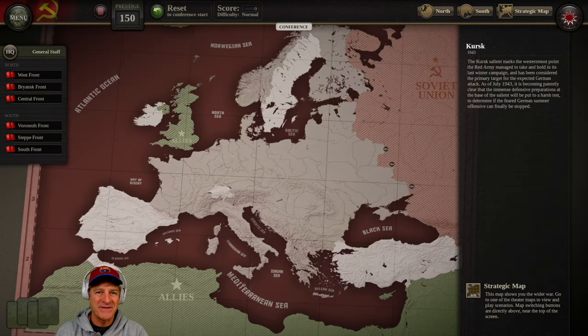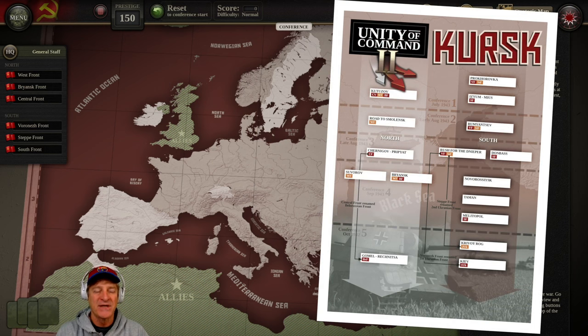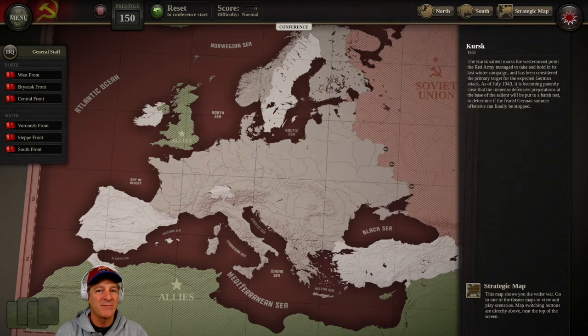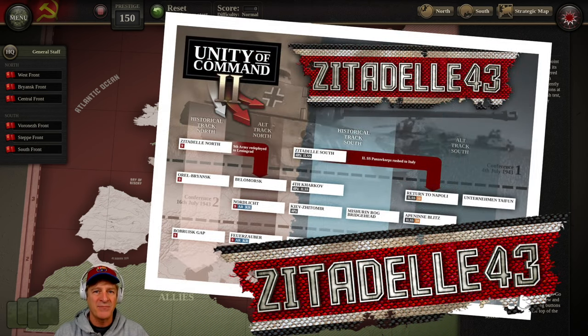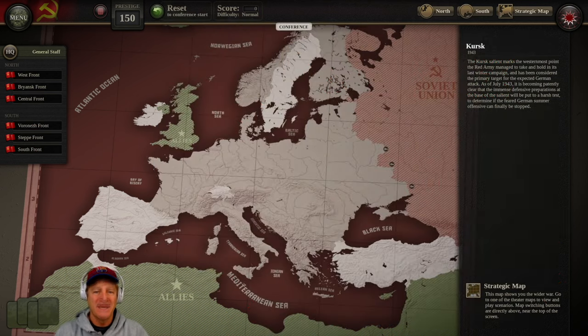The Kursk DLC is unique in that most DLCs let you play from one side — either Axis or Allies — but this one allows you to play both. There's a full campaign of 16 scenarios from the Russian side, which is the main emphasis. There's also a secondary Axis campaign with 15 scenarios across two alternative tracks, making it shorter. In total, there are 31 scenarios in this DLC. Let's jump in and play the first scenario from the Russian side.